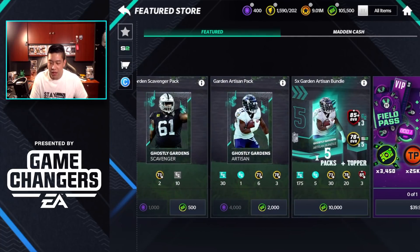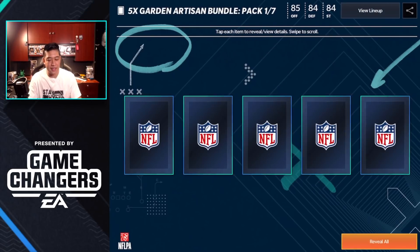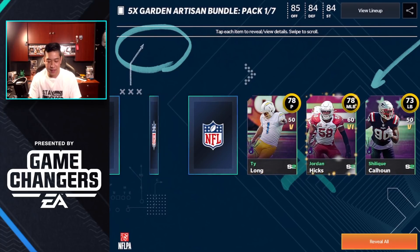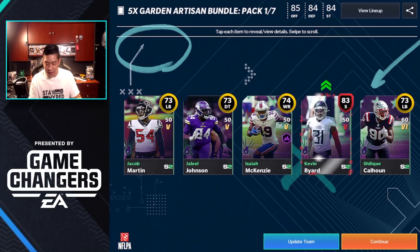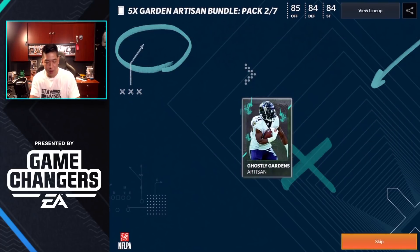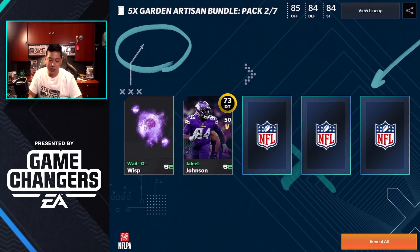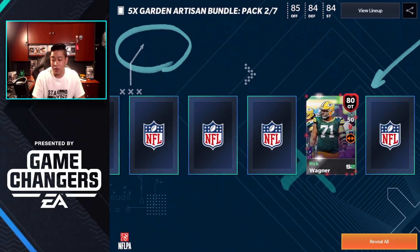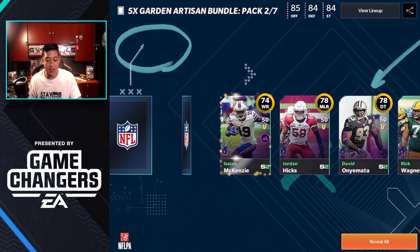Let's open the bundle and check out what we can do with sets afterwards. First pack inside the Gardens — are we going to hit a double elite? We get Kevin Bayard, 83 overall, and then we pull a Will-o-Wisp! Let's go! Our community manager Nick said if you play the game you should be able to get 10 Will-o-Wisps, and another 80 overall as well.